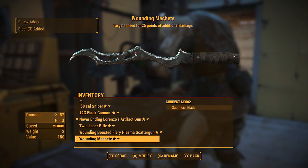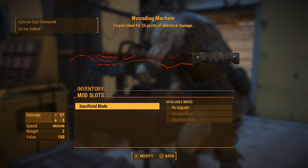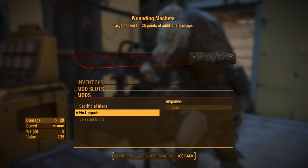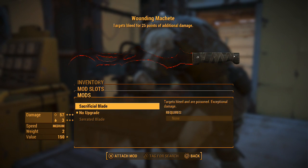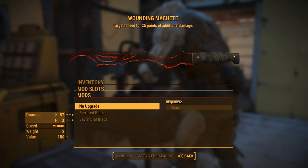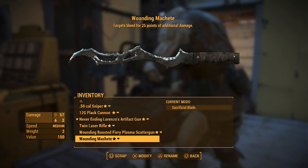I'll also show you — this was a regular machete and I just went to it and put the sacrificial blade on there, which causes targets to bleed and be poisoned and has exceptional damage. Then you get the Krem's Tooth blade.